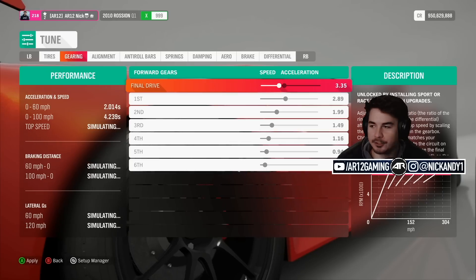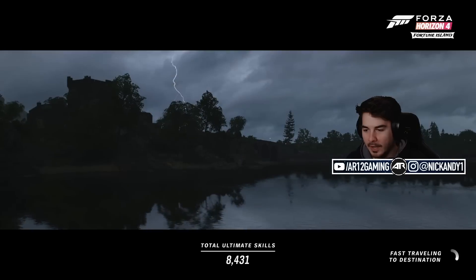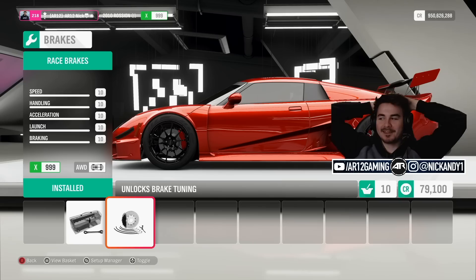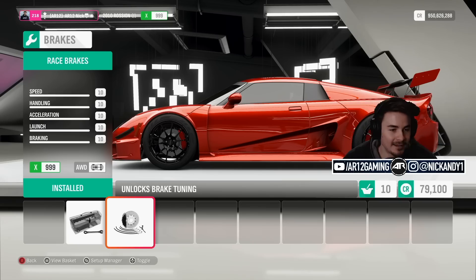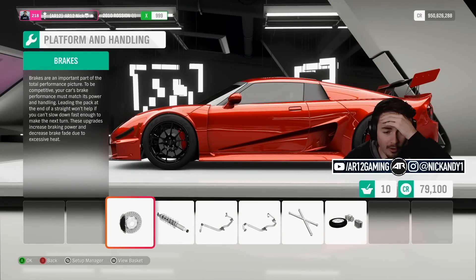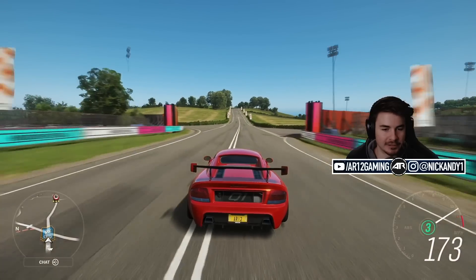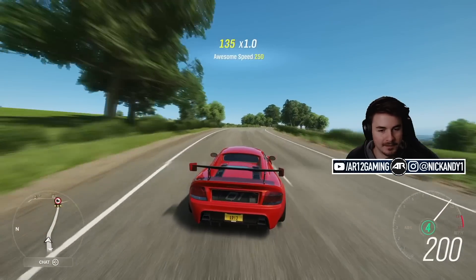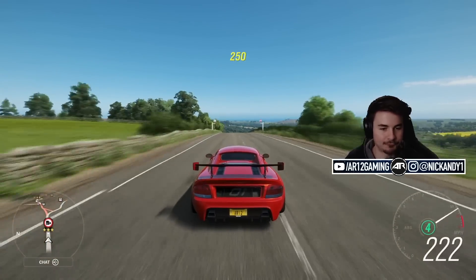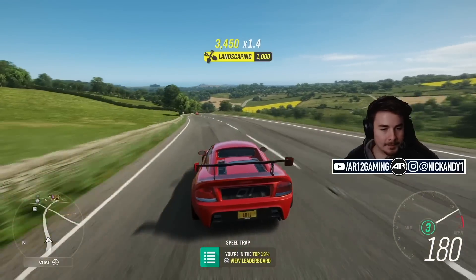It's so stable now. Zero to 60 in two seconds flat — the world is not big enough for this car. With the racing V12 and twin turbos we have 1,100 horsepower. This thing is gonna be a rocket ship — way more stable now, but still so quick. The front of this car is lifting up.